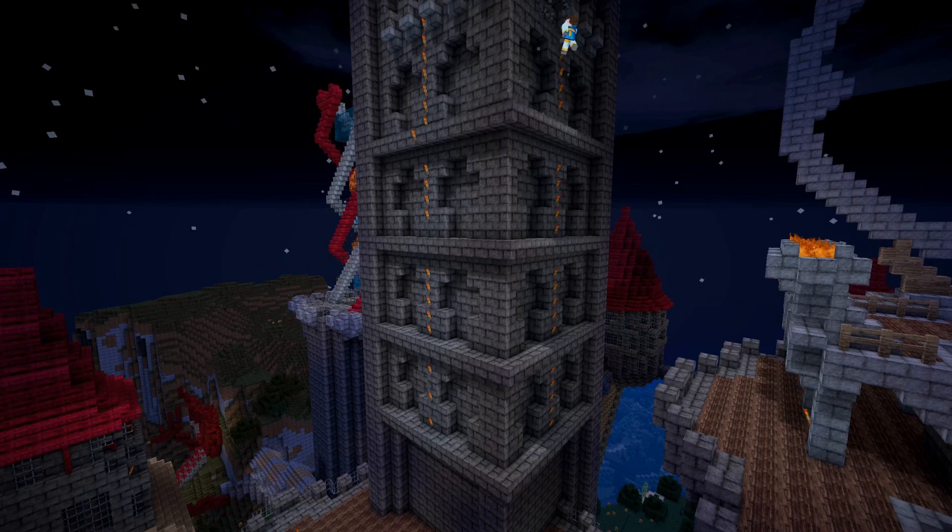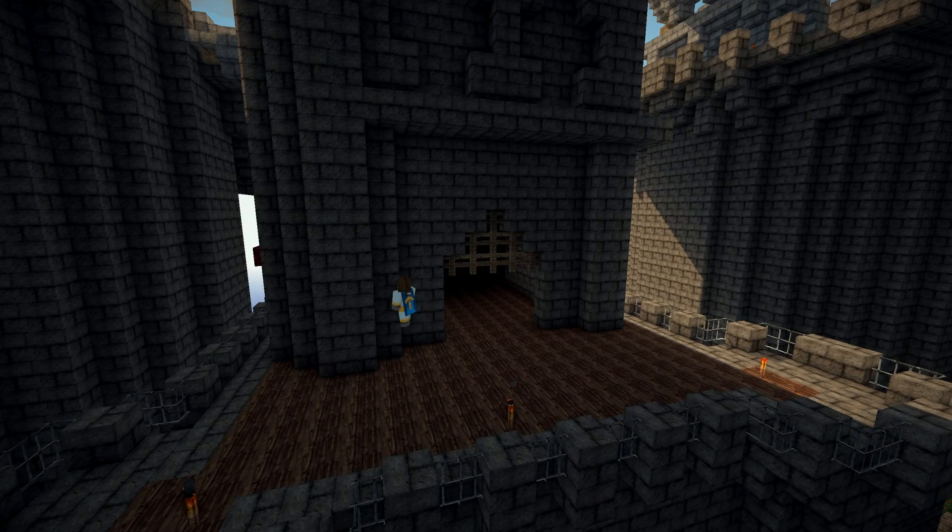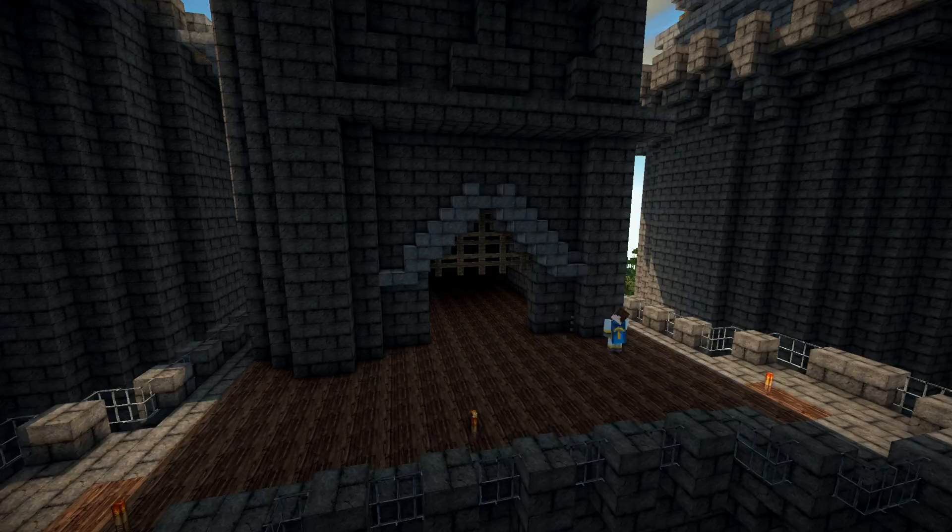Then it's time to come around to the front of this, the tallest tower. I add a wooden floor inside there and just create the entrance to the top tier of this tower using light stone brick. And there we go.